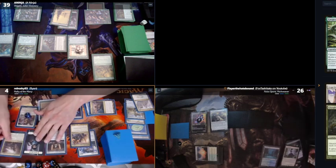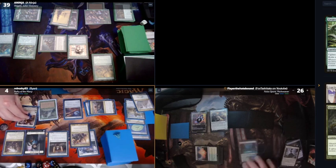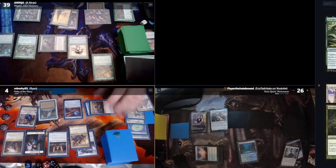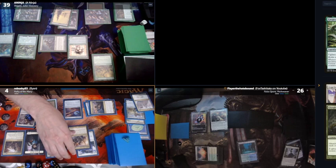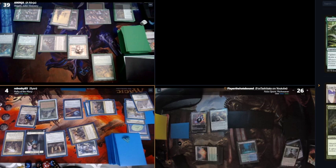Finest Hour hits the battlefield. I pump Elspeth up for plus three, plus three on the commander — that's twelve power, swings for 24 in the air. I'm going to move to attacks and swing at Flare for 24 commander damage in the air. Cool. Good game.